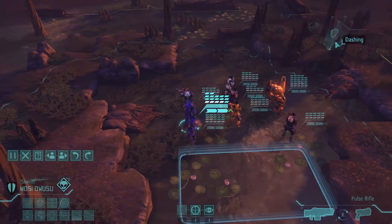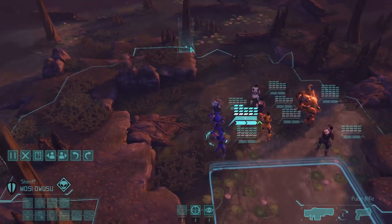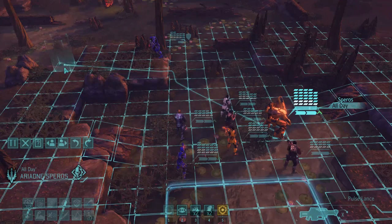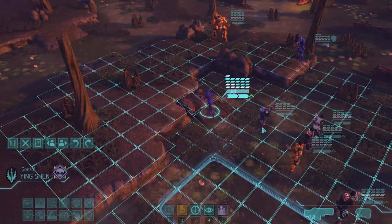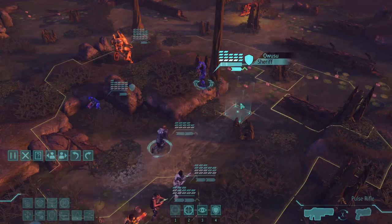Hey everyone, welcome back to Let's Play XCOM Long War Beta 14. We're at the crash site - this looks like a new landing zone for sure. Let's move. There are only 9 aliens in here, but there are mutant elites, and I have no idea how many. I'll be careful. This is a reasonably strong squad for a small UFO crash site.